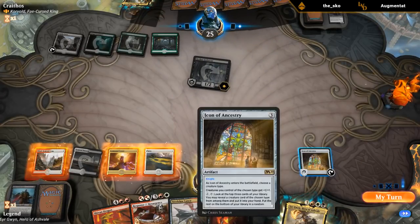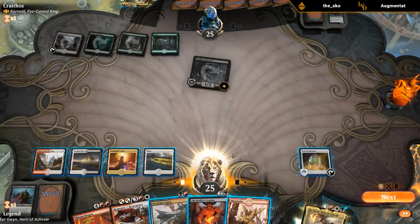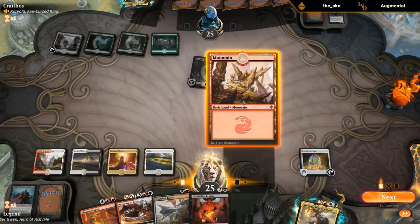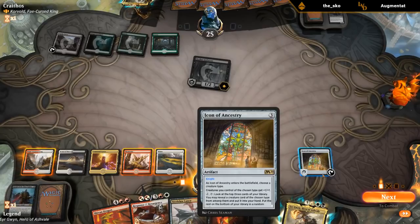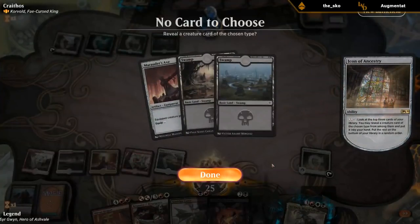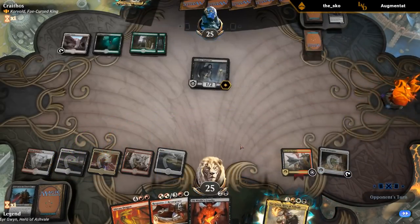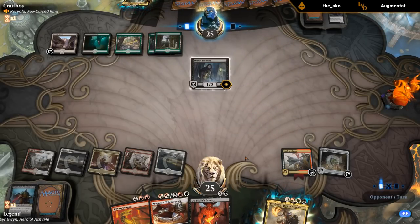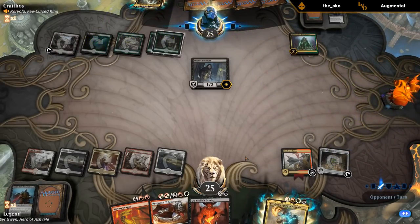They sac'd the Planeswalker instead — that's a miss. Things aren't going great but at least we're hitting our land drops. I want to main-phase activate Icon. It looks like we forgot to put knights in our deck. Sir Gwyn really wants us to already have knights and equipment in play, so we'd really like to find a knight here.